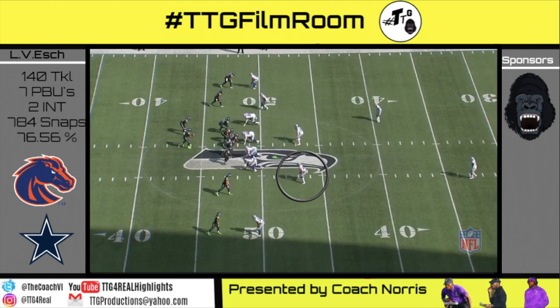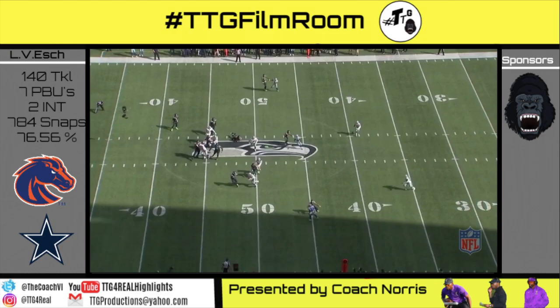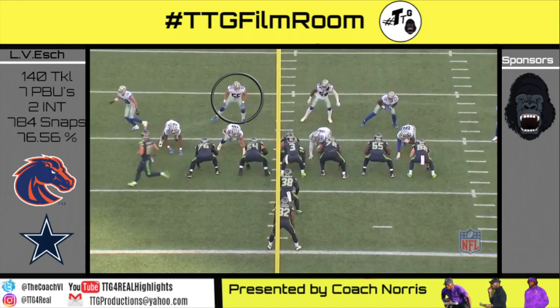Gun 10 personnel, outside zone right. Vanderesh is apexing in between the tackle and the number two receiver. He sets up the slot by taking two hard steps upfield, then just stabs and swims over the top for a beautiful shoestring solo tackle.